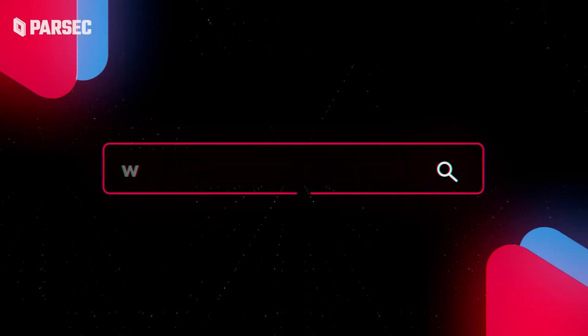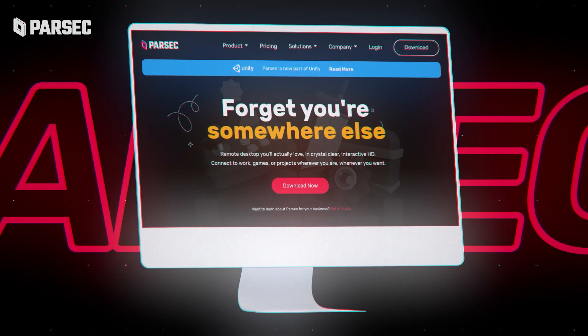Step 1: Visit Parsec.app, hit download, and select your fighter — I mean, operating system.